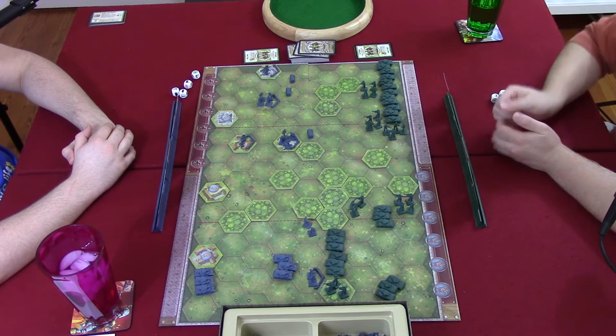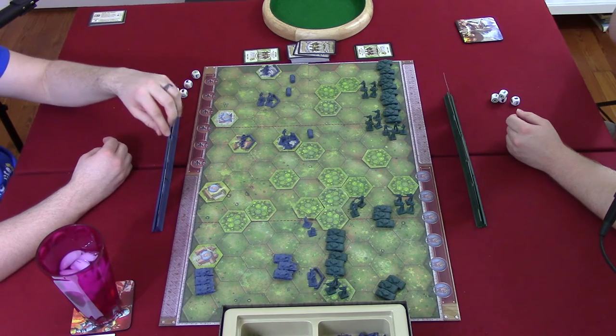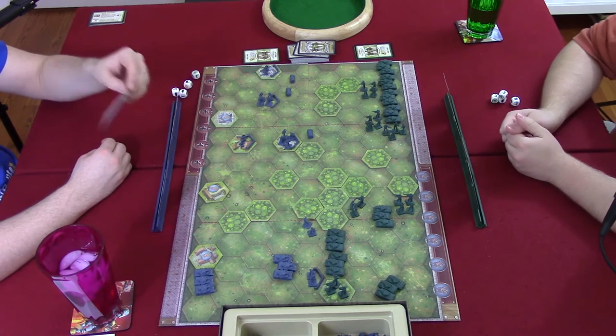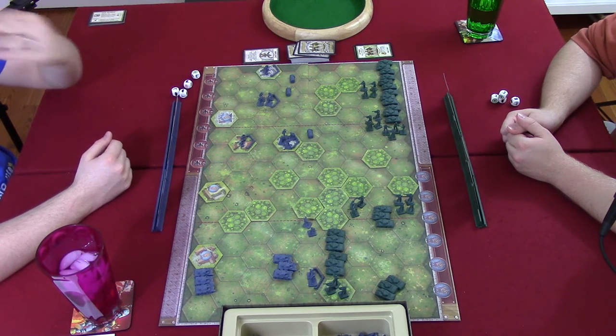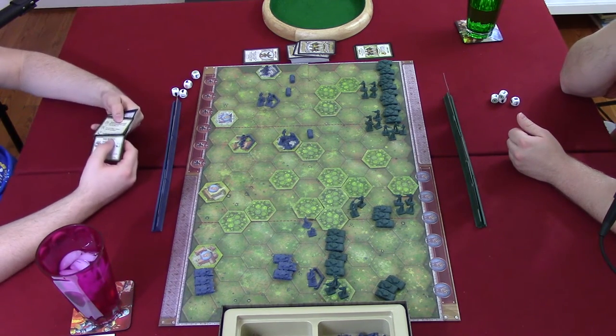It's Travis's turn. He plays 'issue an order to four infantry units.' There's a brief rules question about whether artillery counts as infantry for card purposes — they count as infantry when being shot but not for this kind of card. Travis decides not to move two units that are in sandbags in the city.